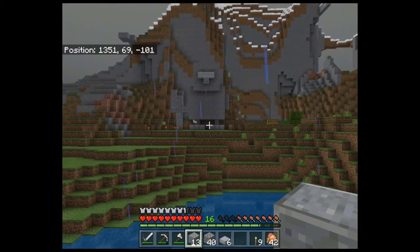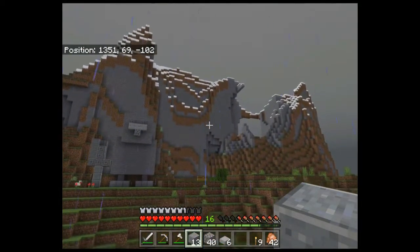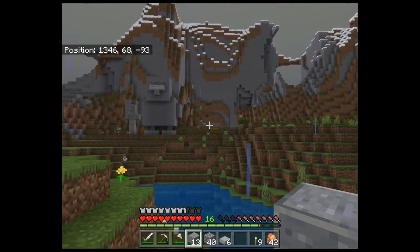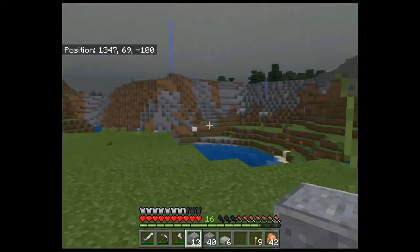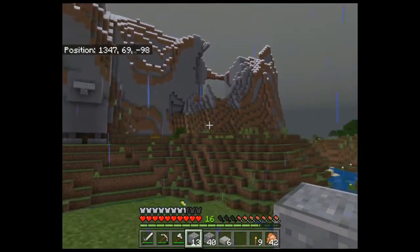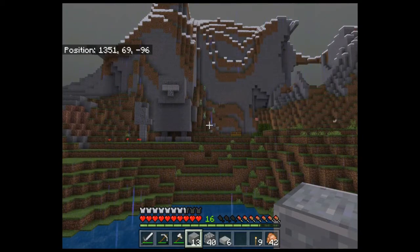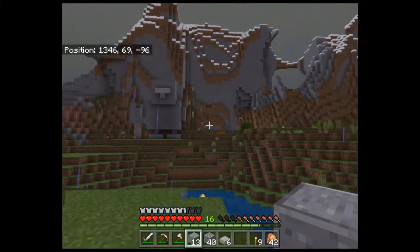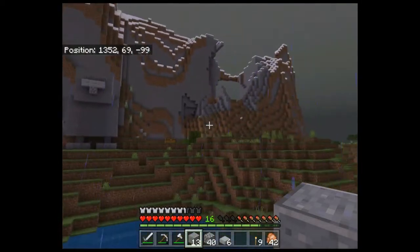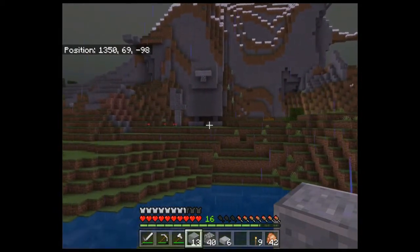There's my chicken - chicken number one! He's going to be guarding this entrance, and I'm going to fancy it all up behind as well and make another chicken over the other side so that there are two guarding my base. I think I'm going to leave it there. Be sure to tune in for next time - I'm not sure whether I'm going to make the other chicken in the next episode or maybe do it off camera so we can do something different.